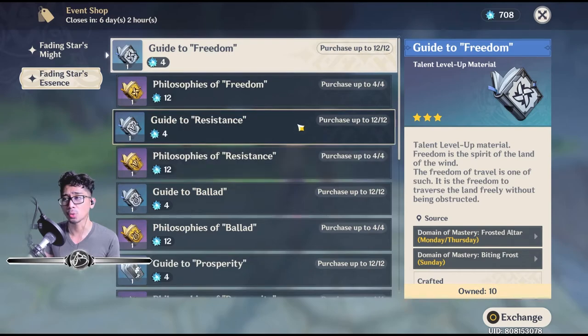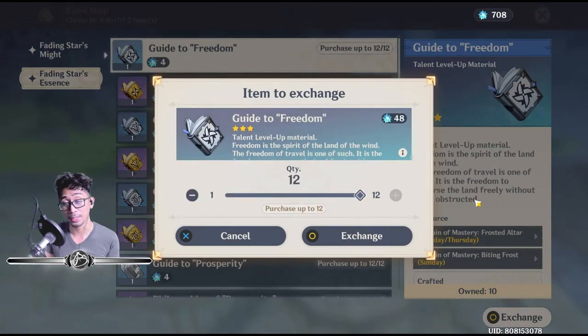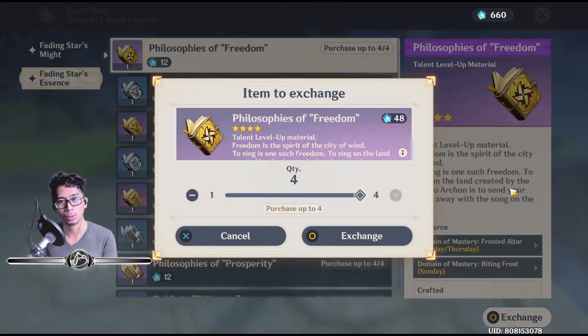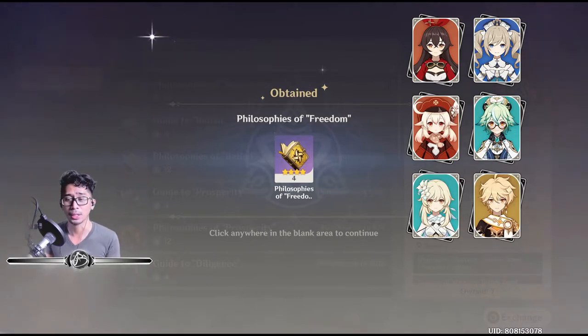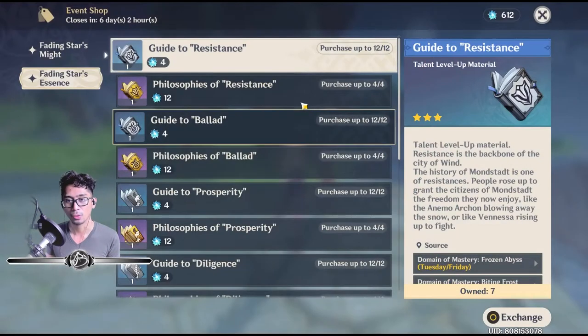Now moving on to Fading Stars Essence. This is a really good shop. You got Guide to Freedom and Philosophies of Freedom — you definitely want to buy these out because they aren't easy to farm, especially on certain days. You get these from domains using resin. The freedom books are for characters such as Amber, Barbara, Klee, Sucrose, Lumin or Aether (the main characters), Tartaglia, and Diona.